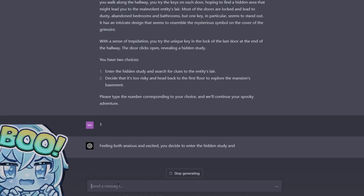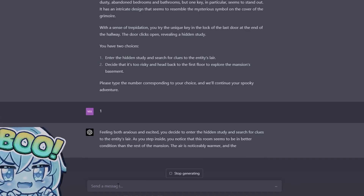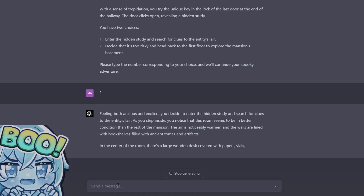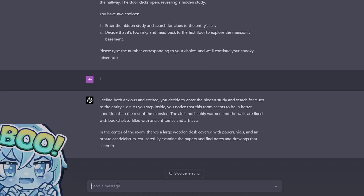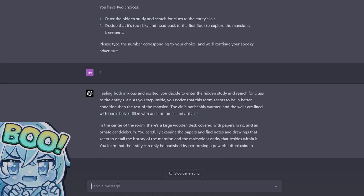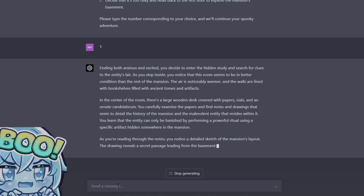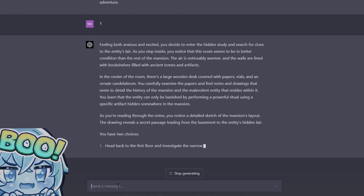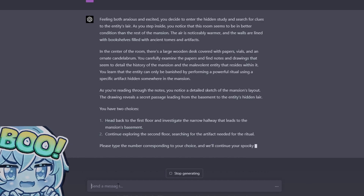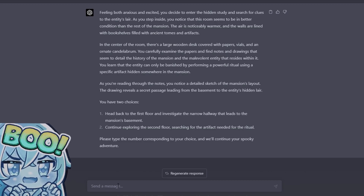Feeling both anxious and excited, you decide to enter the hidden study in search of clues to the entity's lair. As you step inside you notice this room seems to be in better condition than the rest of the mansion — the air is noticeably warmer and the walls are lined with bookshelves filled with ancient tomes and artifacts. In the center of the room there's a large wooden desk covered with papers, vials, and an ornate candelabrum. You carefully examine the papers and find notes and drawings that detail the history of the mansion and the malevolent entity that resides within it. You learn that the entity can only be banished by performing a powerful ritual using a specific artifact hidden somewhere in the mansion.